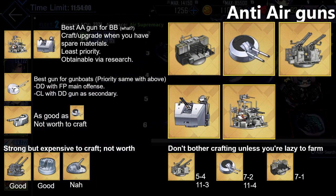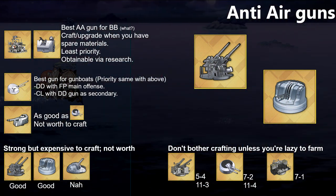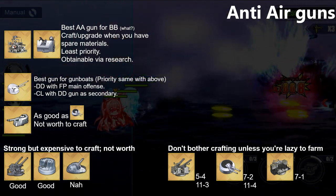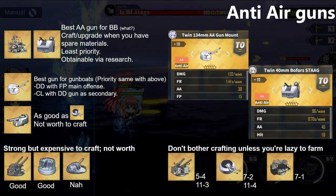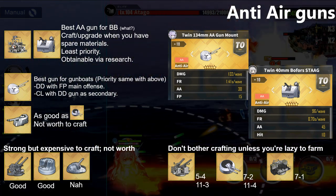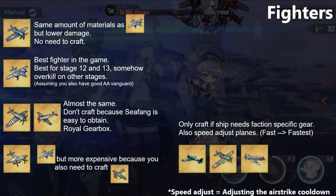For AA guns, most of the good equipment here is farmable so you may skip building them in the Gear Lab. Some AA guns are luxurious and not worth building — they are best-in-slot but you need to consider the huge cost for a slight improvement. The only acceptable AA guns to build here are the battleship and gunboat AA guns. They are good to have due to the stat boost they provide, but not a priority since you can get by with farmable AA guns.